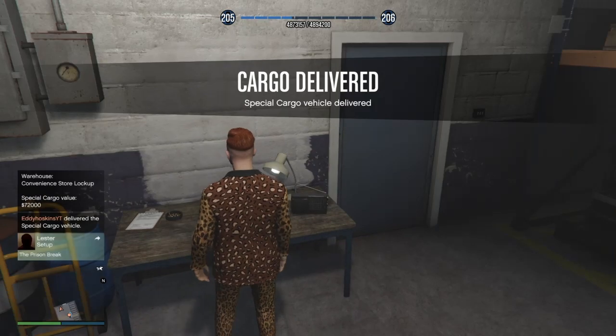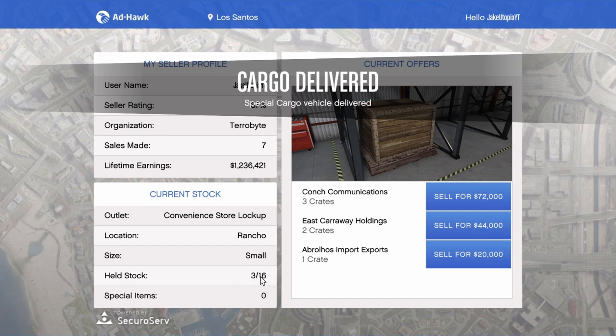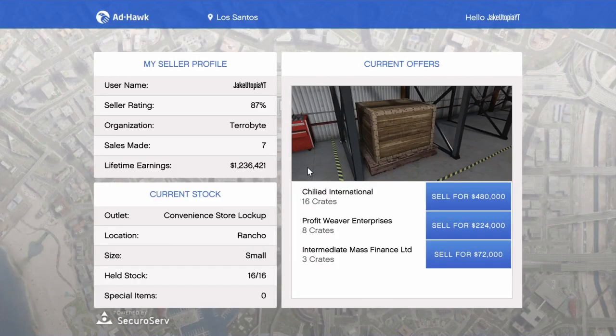Get on your laptop — you can see right down here it shows three out of sixteen. I'm gonna come back whenever I get all sixteen. What you want to do is get all sixteen crates and you can sell for about 500k. You do have to have the Special Cargo warehouse to do these. I'm back and I got all sixteen crates — look how much it sells for.